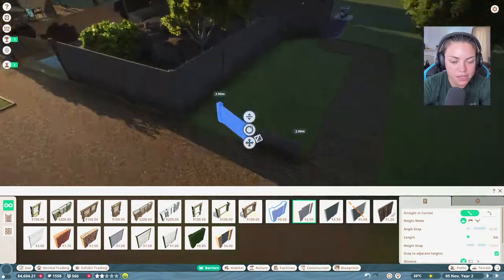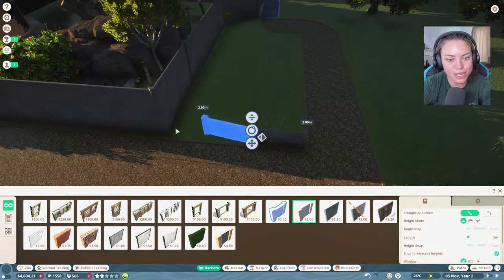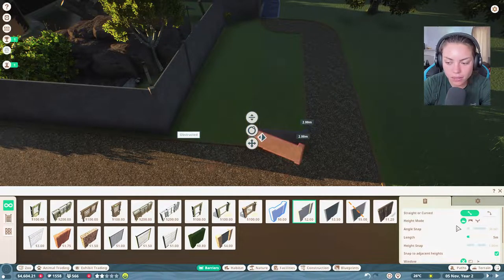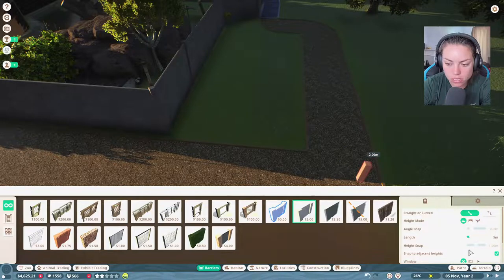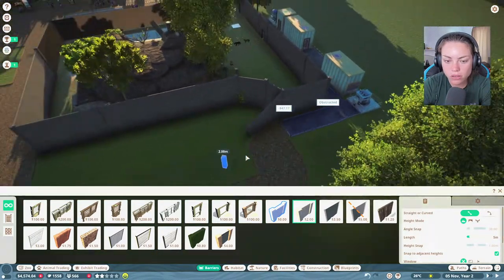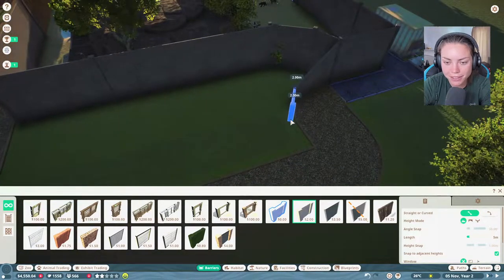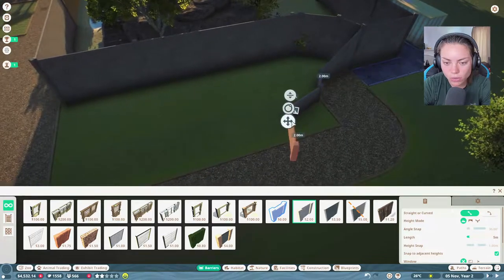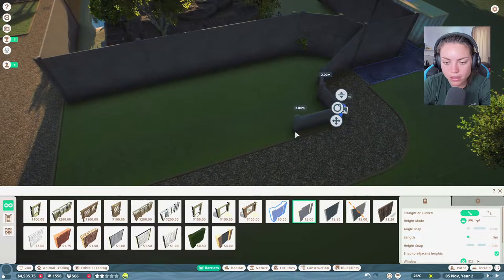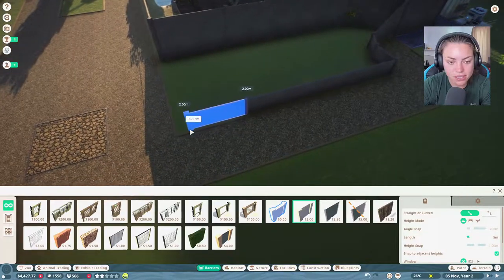Oh no, the wall looks tiny. How do I make this not so tiny? I want to be able to expand it outwards. This will have to just go there and hope we can make it look half tidy. But guys, if you're new to the channel then welcome - this is a dream of mine, playing Planet Zoo. I love it.